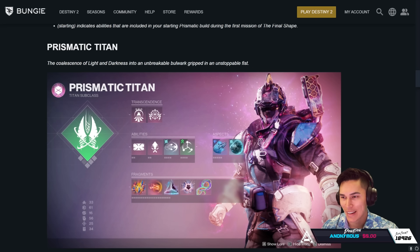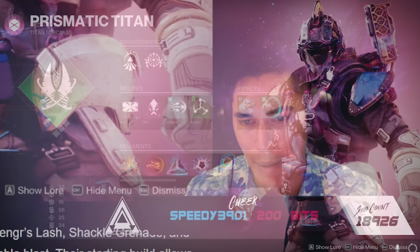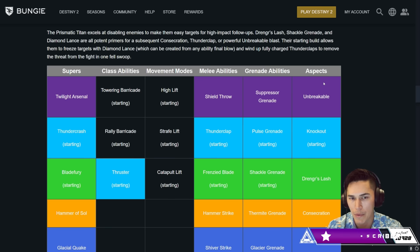Now, Prismatic Titan — a coalescence of light and darkness into an unbreakable bulwark, gripped in an unstoppable fist. We got a Knockout, we got Thunderclap in this. The Prismatic Titan excels at disabling enemies to make them easy targets for high-impact follow-ups. Drengr's Lash, Shackle Grenade, and Diamond Lance are all potent primers for a subsequent Consecration, Thunderclap, or powerful Unbreakable blast. Their starting build allows them to freeze targets with Diamond Lance, which can be created from any ability final blow, and wind up a fully charged Thunderclap to remove the threat in one fell swoop.